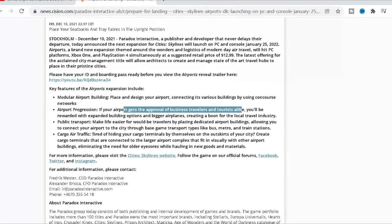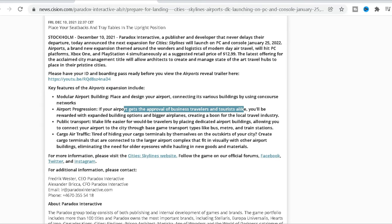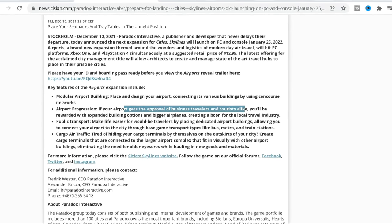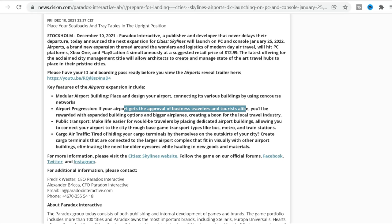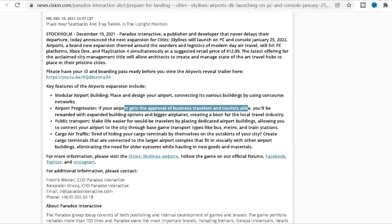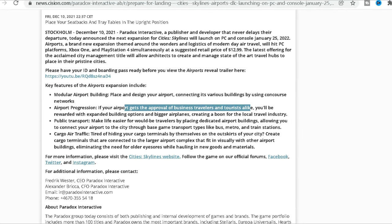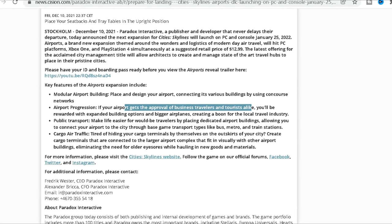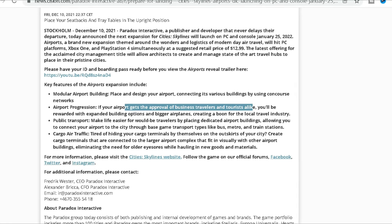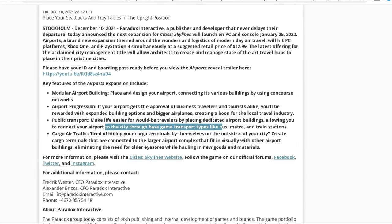There are definitely bigger airplane types in this game. We saw a smaller A320-type plane very early on and we saw a 747 landing, so that's pretty cool. Basically this DLC will bring in a lot of tourism and a lot of business travelers, which is really cool.